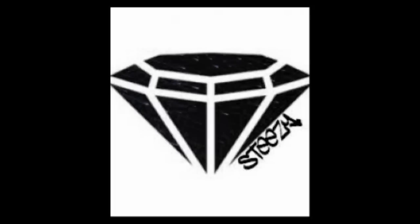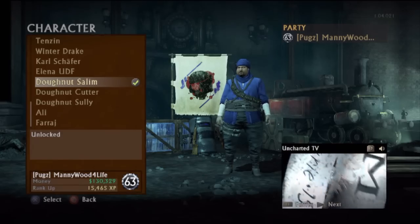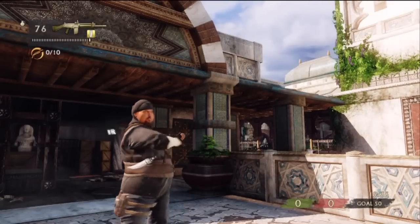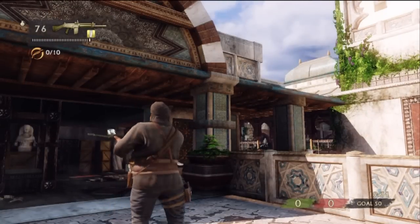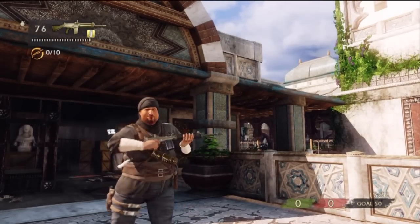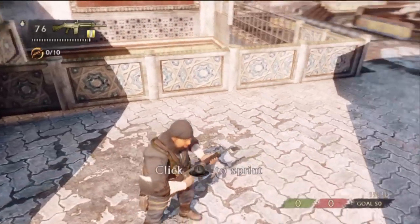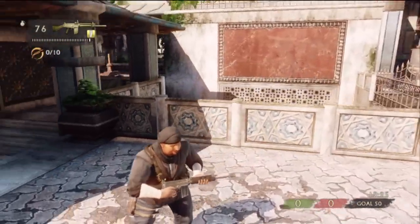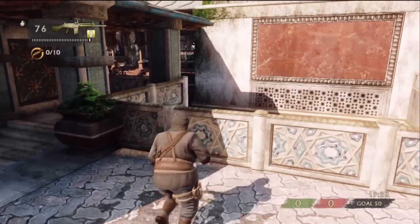Hello ladies and gentlemen, it's Wonder Bread. Okay, so we're going to start this off with Donut Saleem. These are all the DLC characters from the Rogue Pack. I'm just going to let this play — the first thing it's going to show is the skin in the menus and then it's going to show it in game.